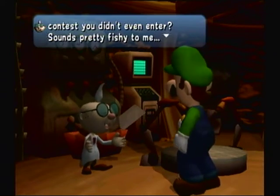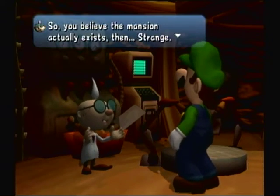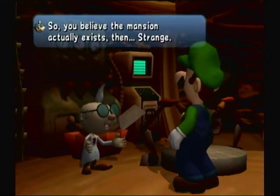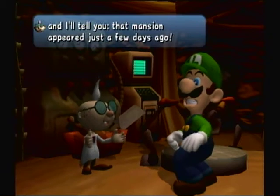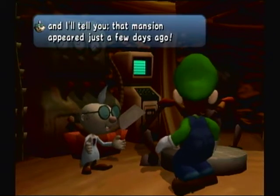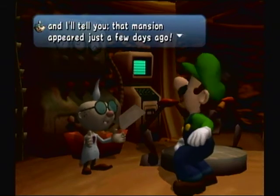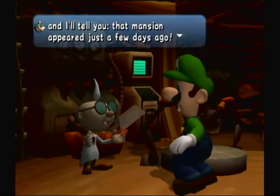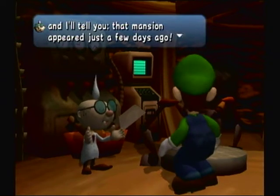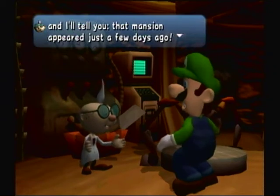Luigi got a letter saying that he won a mansion in a contest that he didn't even enter. So you believe this mansion actually exists then? Strange. I've been living here since I was a lad of 20 or so, and that mansion appeared just a few days ago. In the game Mario & Luigi: Partners in Time, we meet a young E. Gadd when he's a lad of 20 or so — his lab got destroyed and he went off into the Blue Woods to his other lab. So this is technically that lab. Back to the future, I guess.